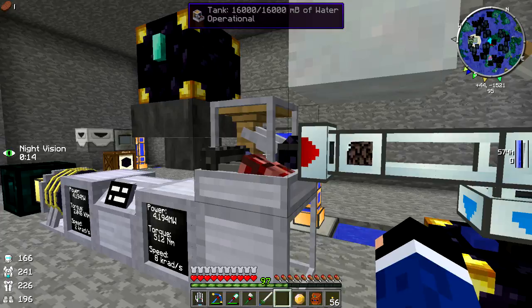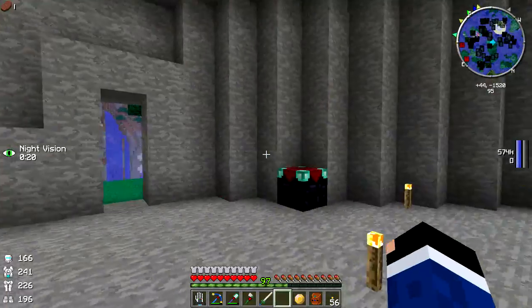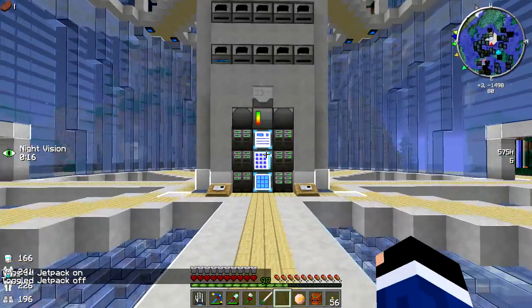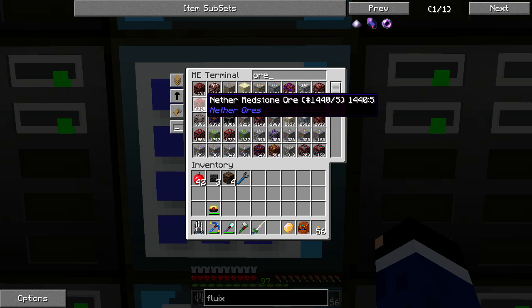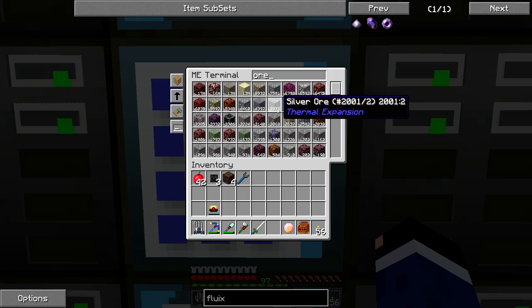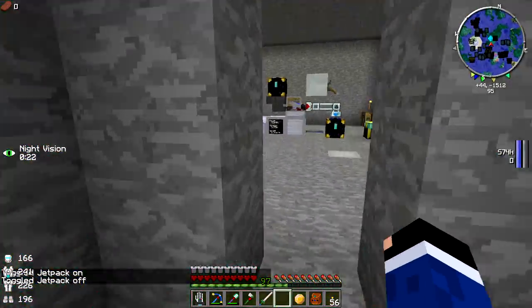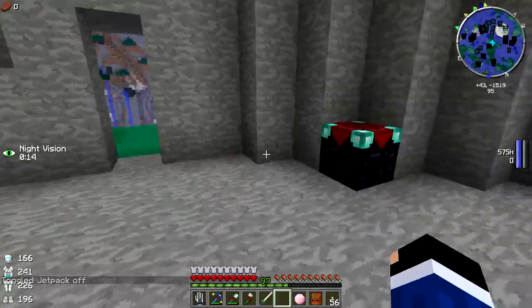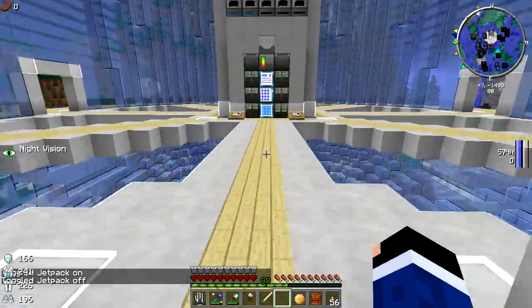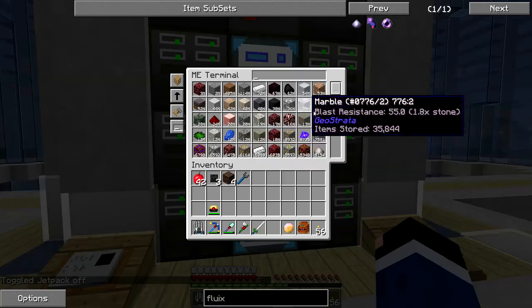In order to make this work for the whole system, considering it takes days to process ores, I'd have to have an extractor set up for each ore. Looking at the ME system, we'd need copper, tin, iron, nether copper, lead, silver, nether tin - so like 10 of them. That means we'd need 10 times the solars and 10 magnetostatic engines, which is just not really efficient.